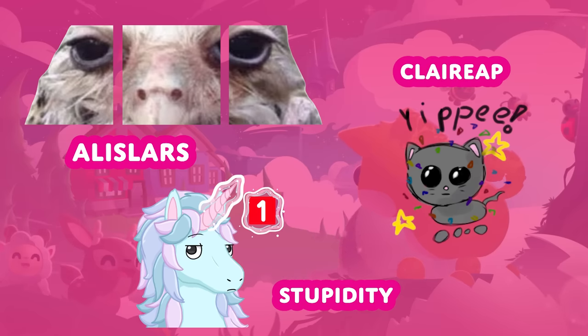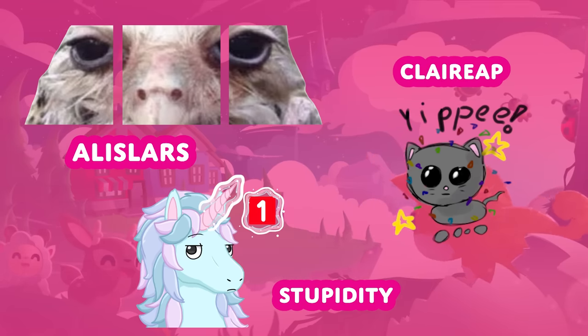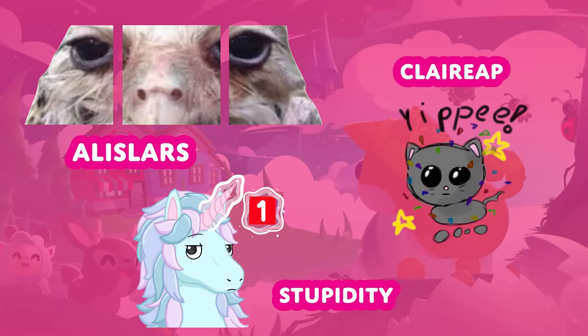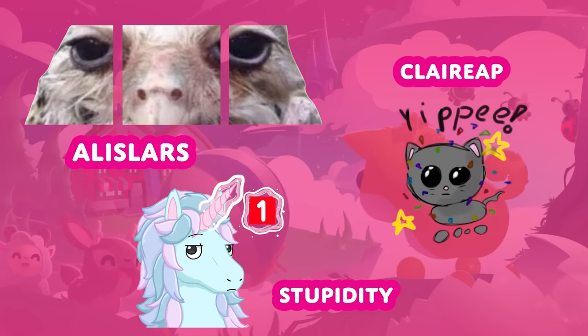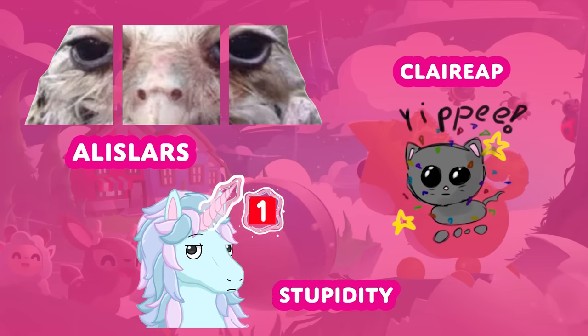But that's not all — we've got our three crowd favorites, voted on by members of the Discord, all three of them getting their emote featured in the Discord. First up, Alaslar's terrifying Wet Owl combo — I blame Cam for this one. Second up, we've got Stupidity's Alicorn Notification, and finally, Claire AP's Adorably Happy Cat.